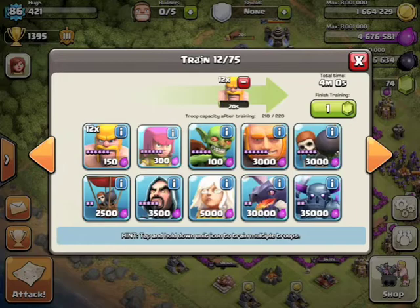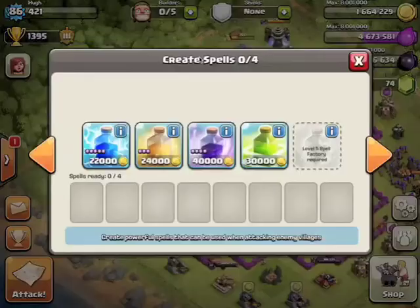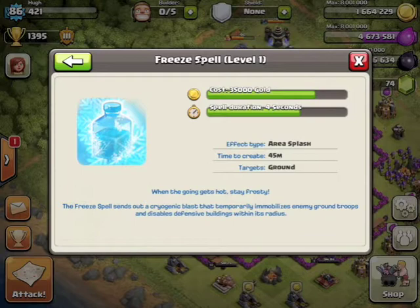Training up some troops — a good tip is to train up your troops by dividing the amount of troops that you use by four. Oh yeah, here's the Freeze spell: four seconds of freeze time. The Freeze spell sends out a cryogenic blast that temporarily immobilizes enemy ground troops and disables defensive buildings within its radius.